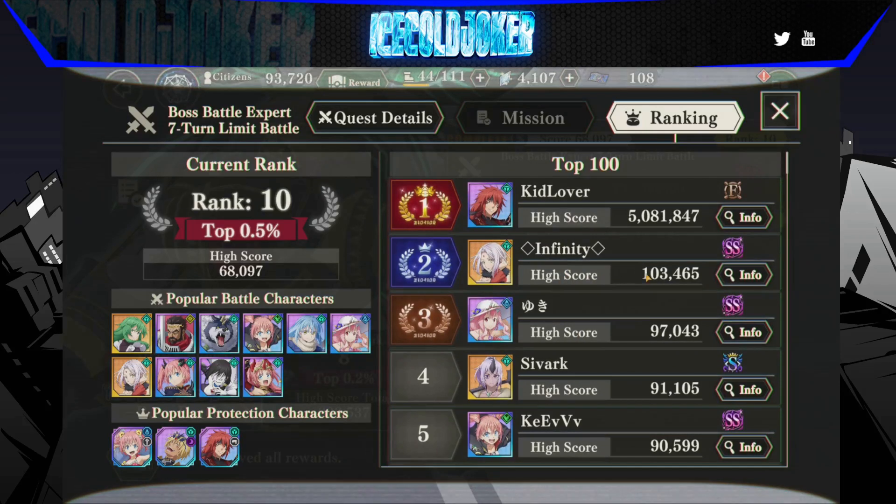And as you can see, Infinity is sitting up here with 103,000, because he has Guy, and he has Rain, and he has Velzard.